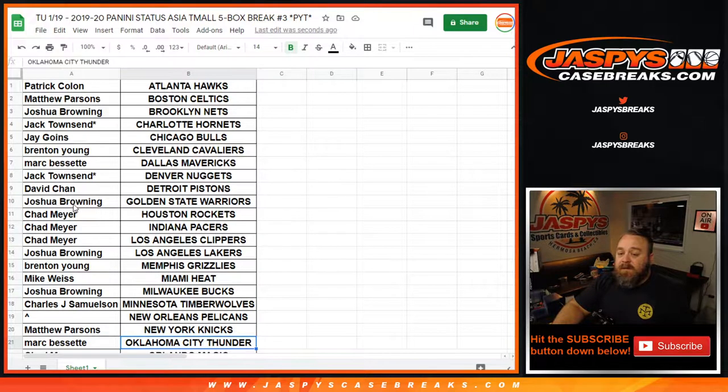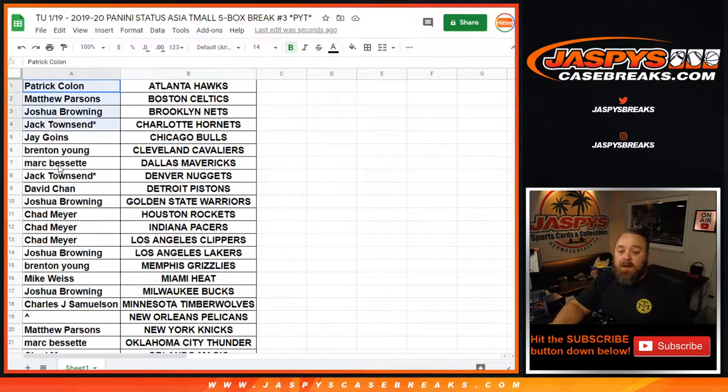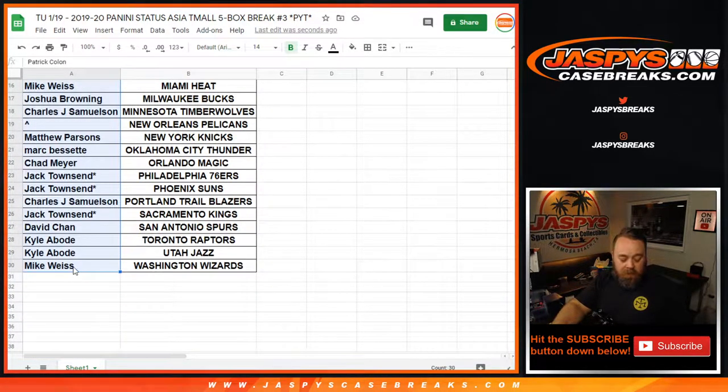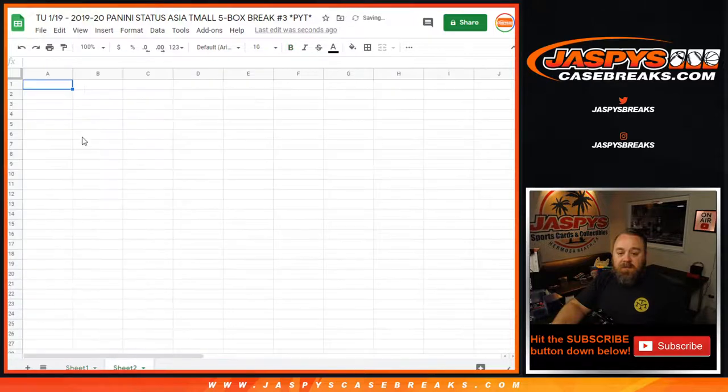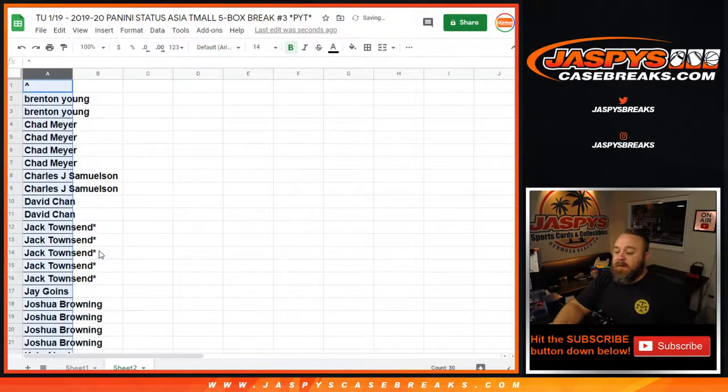Here is our list of customers and their corresponding teams. You'll see the Pelican spot is open — that's what we're going to give away right now. We're going to copy the customer list over to a new sheet and alphabetize it to figure out how many spots each person has.